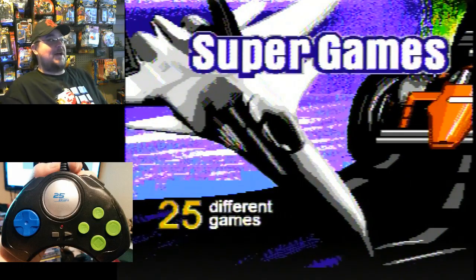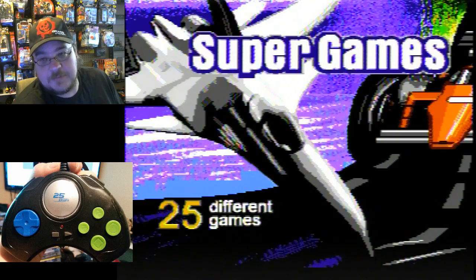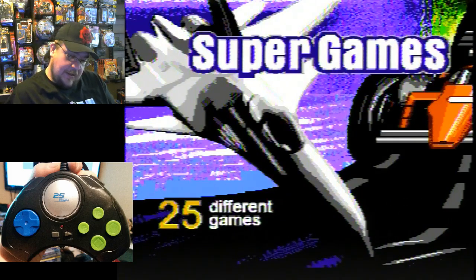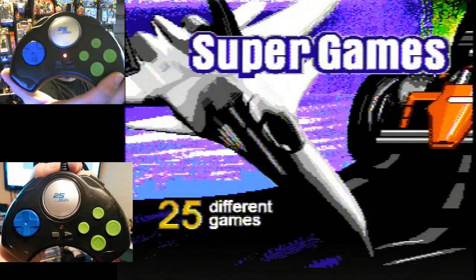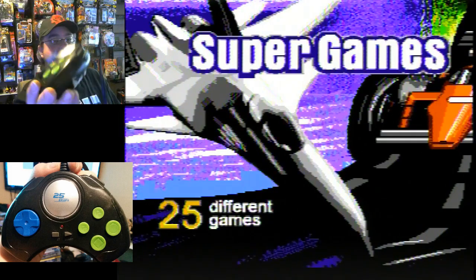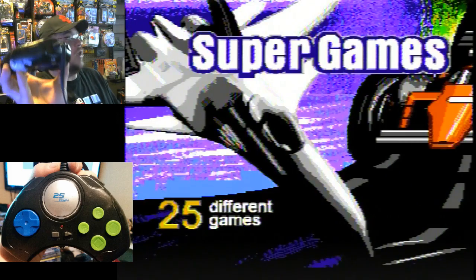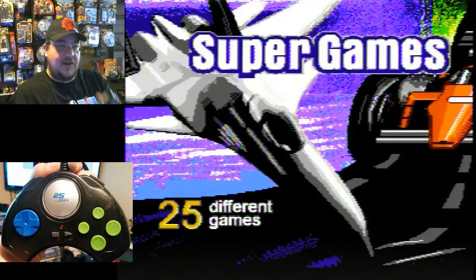Hey again everybody, I'm back for another gameplay video. This time around we've got 25 games — literally, that's what it says on it. Not sure who makes this, it's a mystery, but you can see there's a control pad that looks decent. I'll put it through its paces. There's a start and select button, power button on the bottom, your action buttons, and what looks like turbo buttons above them, plus L1 and R1 buttons at the top. Basically it's a no-frills game system.